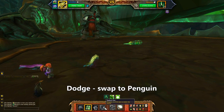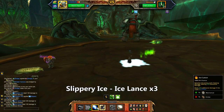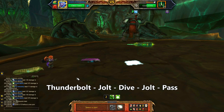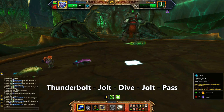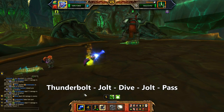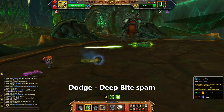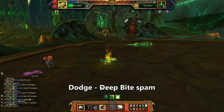Start the fight with your eel, use Dodge and then immediately swap to the Penguin. Use Slippery Ice and then Ice Lance three times. The Penguin is done, so bring in the Spawn of Ganathis and use Thunderbolt, then Jolt, then Dive, then Jolt. He mechanicals himself back to life and we're all out of buttons to press, so just pass the turn. On the eel, use Dodge and then spam Deep Bite to win the battle.